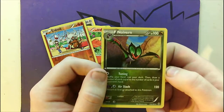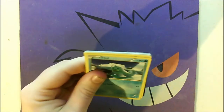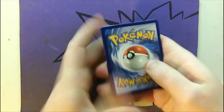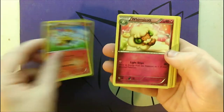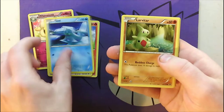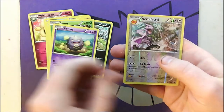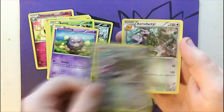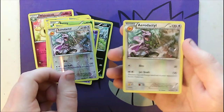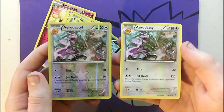Let's see what we get out of the Fates Collide packs. First Fates Collide coming right up — I believe this is also three to the front. And we have a Brexen, Whimsicott, Fairy Garden, Seel — I've actually never seen that art before. Larvitar, Vullaby, Burmy, Koffing. Reverse Holo Aerodactyl — it's actually a really cool looking card. And the last one is another Aerodactyl, non-holo. Interesting, getting two pretty cool looking Aerodactyls in the same pack.